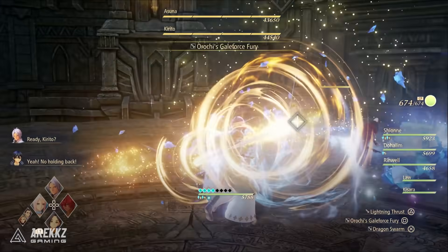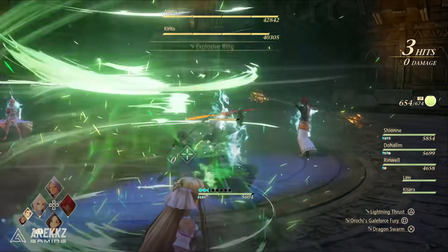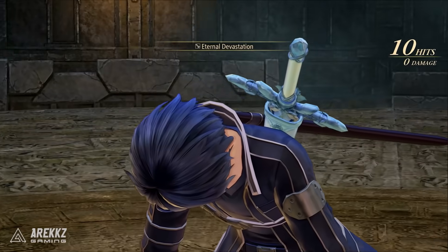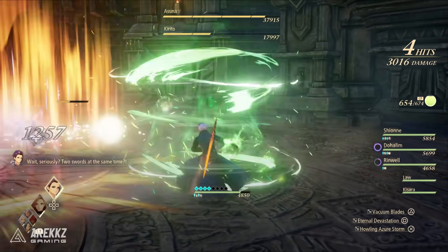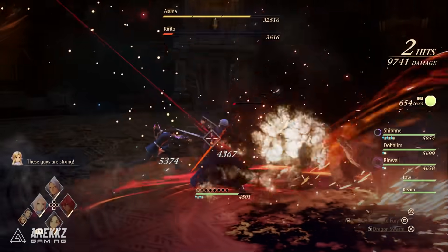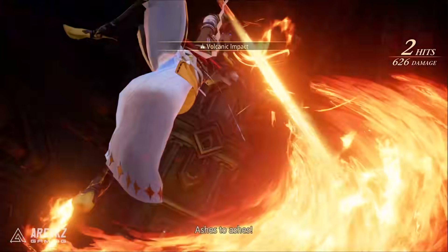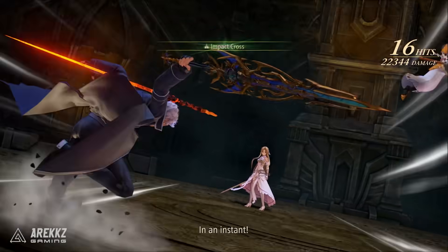The battle begins with Kirito and Asuna ready to fight. Combat dialogue includes Kirito being eager as always, using two swords at the same time, and both sides calling out attacks. Alphen and Shion coordinate their strikes, unleashing arts and calling out moves like 'This ends now!' and 'Consider yourself finished!' The fight involves chains of attacks, impact blocks, and escalating exchanges before concluding.